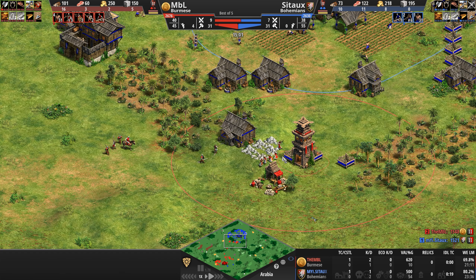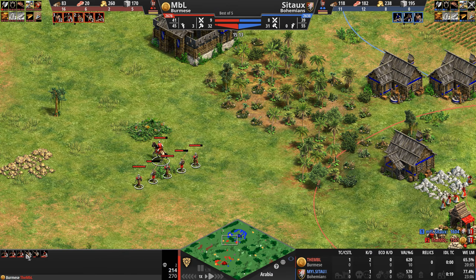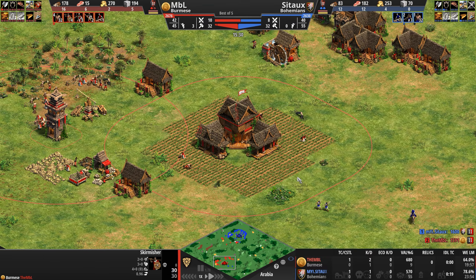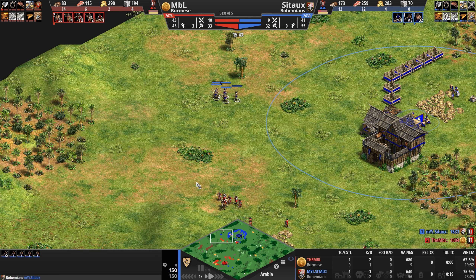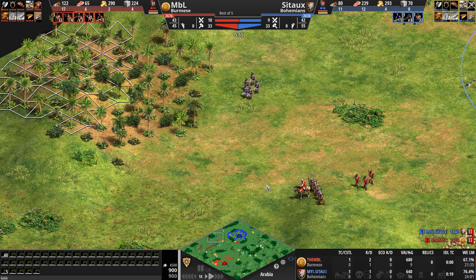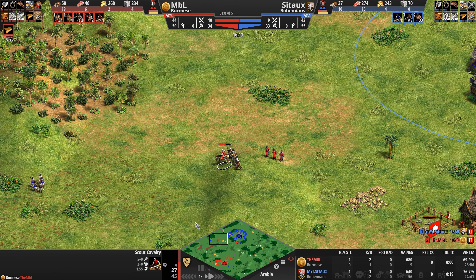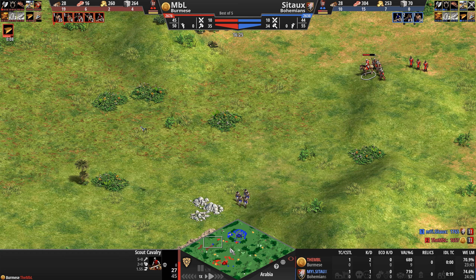Opposing our Blue Bohemian, we've got MBL as the Red Burmese — a civ that very much focuses on its mounted units. Their battle elephants automatically come with extra armor and can be upgraded to get even more, and their cavalry can be upgraded to get a massive plus 5 attack boost against archer units, which could actually come in handy when playing against a civilization like the Bohemians. The unique unit of the Burmese is the Arambai — a ranged cavalry unit that throws darts at its opponents with absolutely horrible accuracy. The base Arambai is 20%, elite is 30%, but the trick is that even the darts that miss deal 100% damage to whatever unit they land on, compared to the 50% damage that other archer units do when they miss.